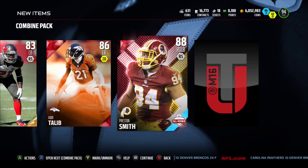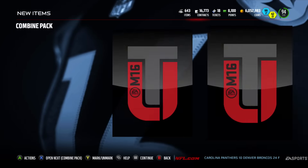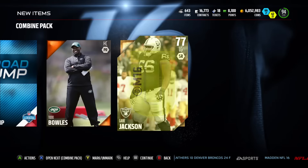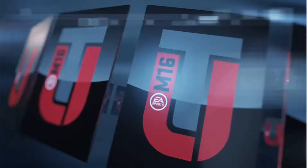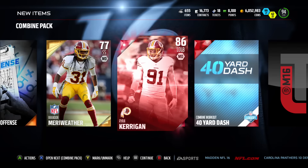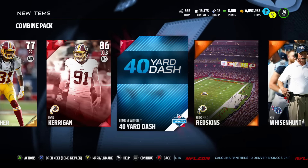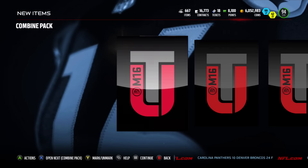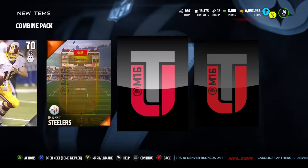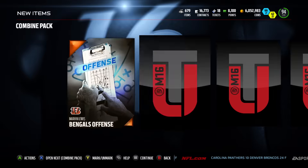Let me know in the comments if you pulled anything great out of your combine packs. Next pack: Ryan Kerrigan — base elites are great for positional collections but we want things like a 94 Mariota or elite campus heroes. We pull another Preston Smith, and we'll save him hoping a set comes out for all-rookie players. We then pull a broad jump collectible.